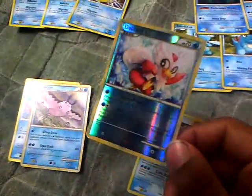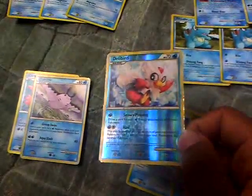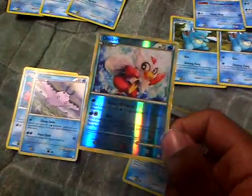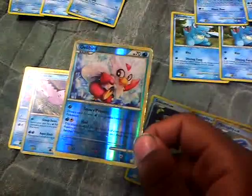My Delibird is also a good combo with Feraligatr. Its first attack allows me to draw cards equal to the number of water energies attached to all of my Pokemon. It may be a fast way to deck out, but it's great draw power.